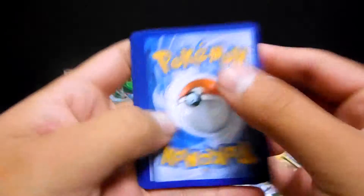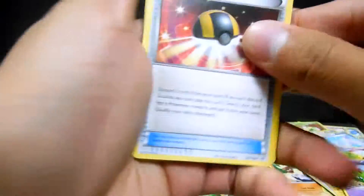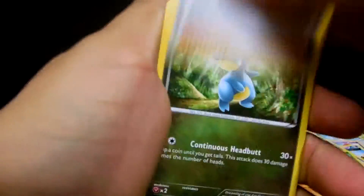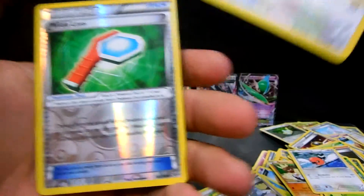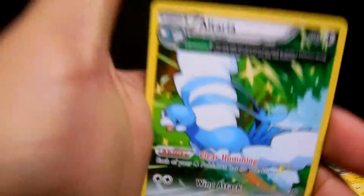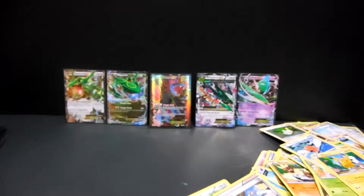Let's go ahead and do this one - after this there are two left. We have an Ultra Ball, Tropius, Steven, Bagon, Exeggcute, Fletchling, Pikachu - a Pidove and a Pikachu Wide Lens for the reverse - and the rare is an Altaria non-holo.